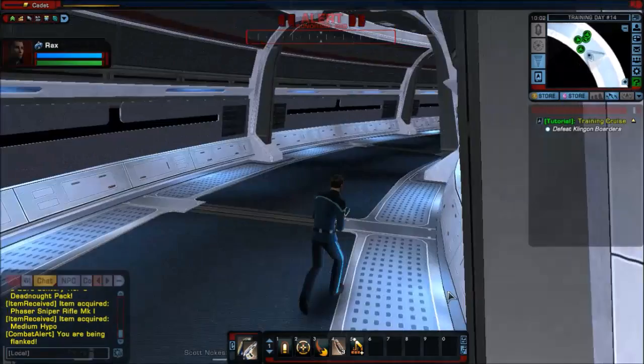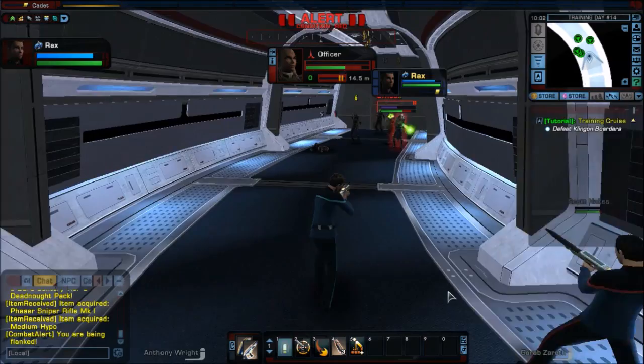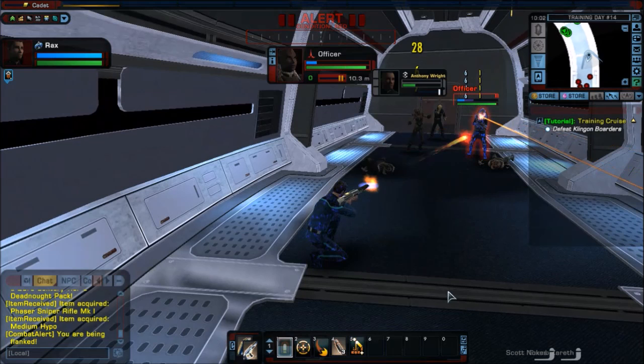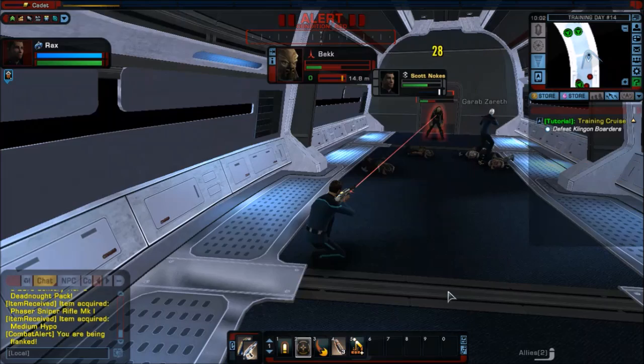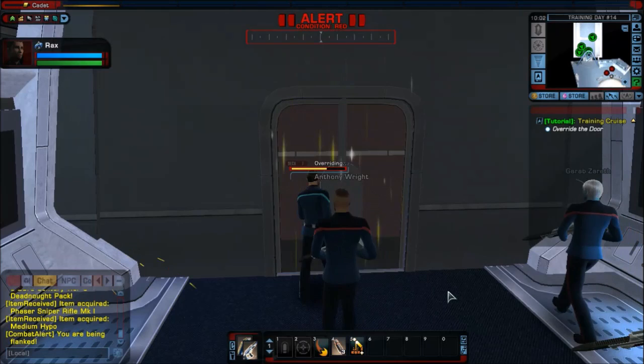That's a lot of Klingons. Actually, those are not all Klingons — the majority are, but the guy at the back looks like a Norsegunn. Yeah, it's a Norsegunn — that's strange. I suppose the Federation has a number for Anthony Wright, Gareth Sareth, and Scott Noakes.